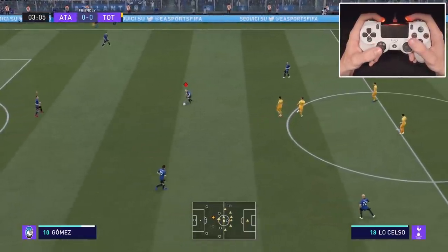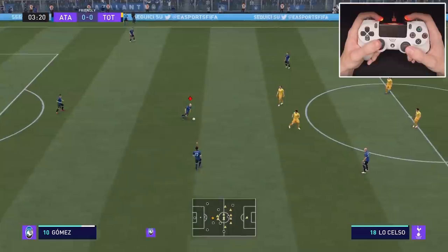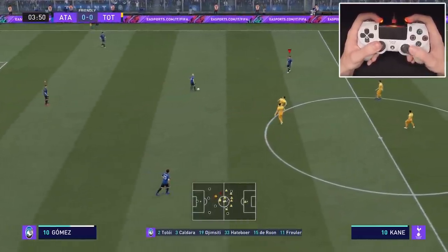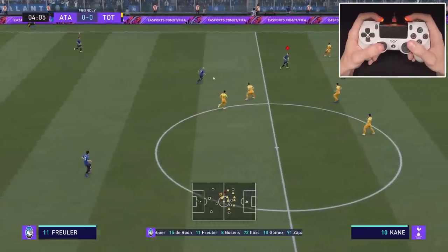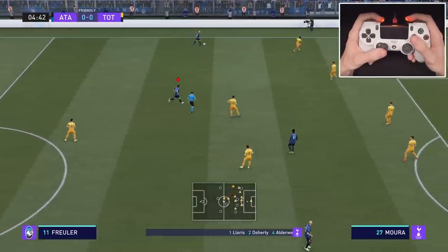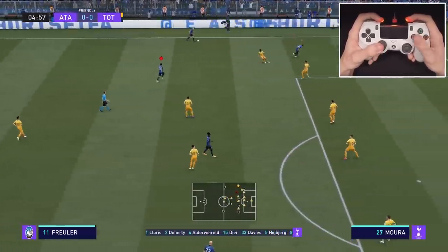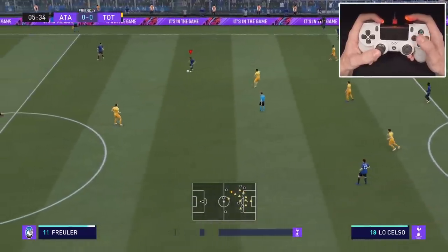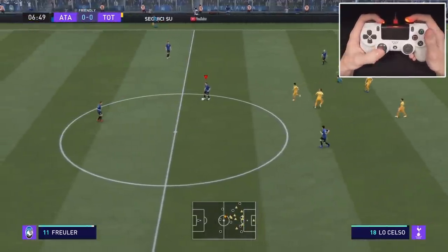Once player lock is activated, use the right stick to switch to a player you want to pass to. When you do, the AI will take over for the ball holder. From here you can move freely and call for a pass - either an X pass, a cross pass, or a through ball. So you have three different pass options available.